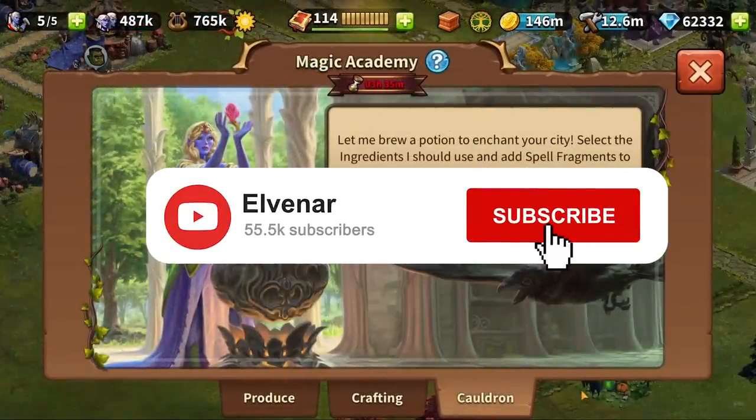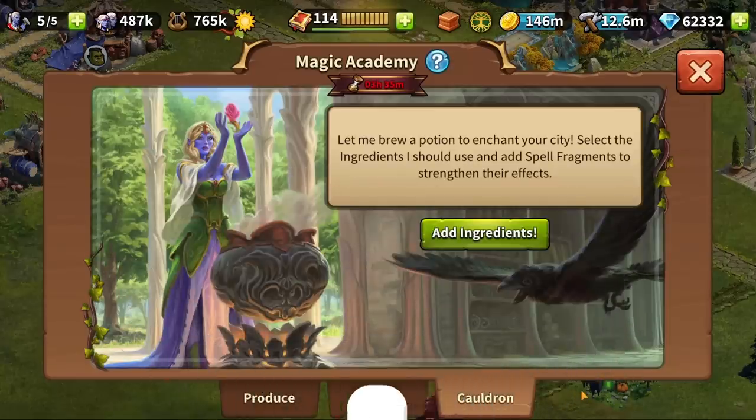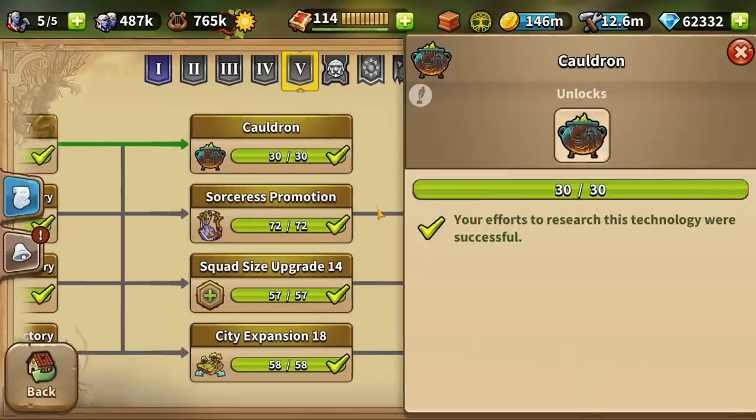Before we choose our first ingredient and see what happens, please subscribe to this channel to never miss any content! To access a brand new magical source in the game and unlock a new tab inside your Magic Academy, you need to research a new technology in Chapter 5.